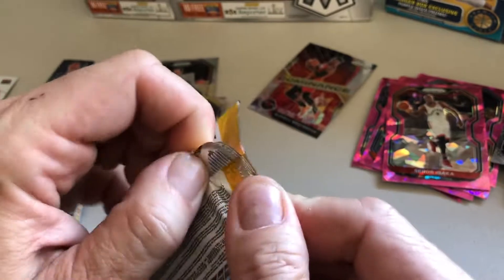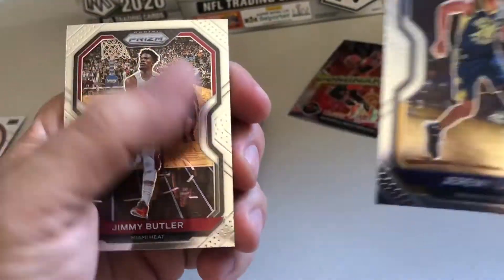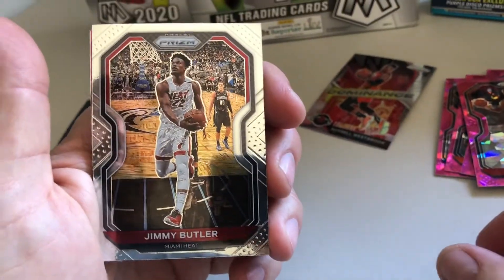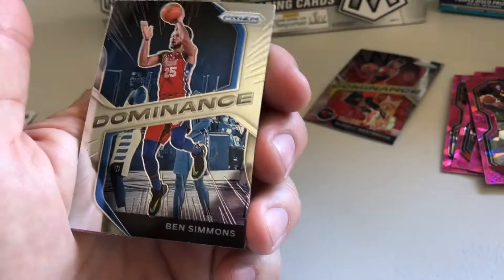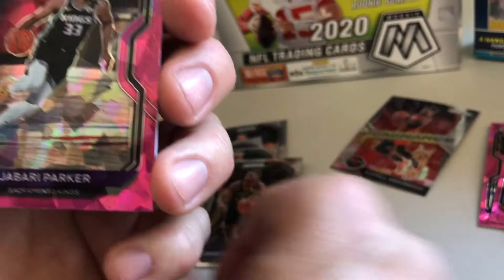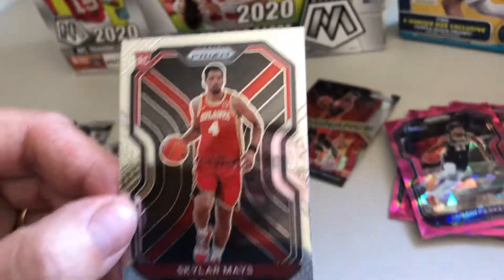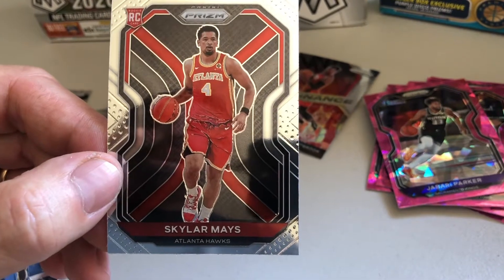And we're down to our last pack, everybody — drum roll, please! Just kidding. We got Jeremy Lamb, Jimmy Butler — nice. And we got a Dominance of Ben Simmons. And we got a pink of Jabari Parker. And the last one is Skylar Mays.